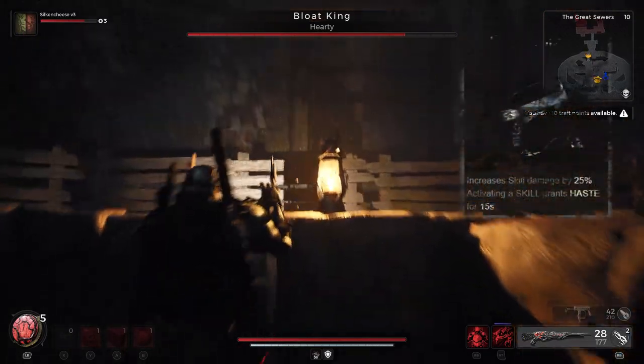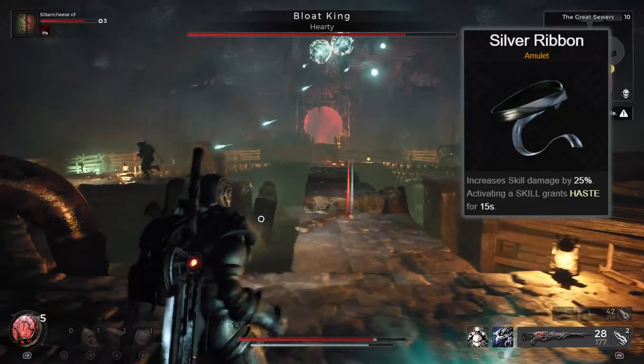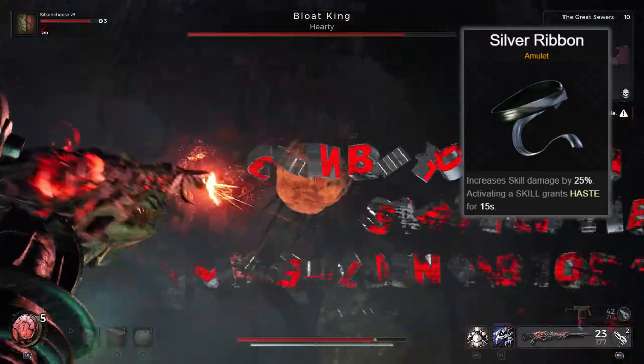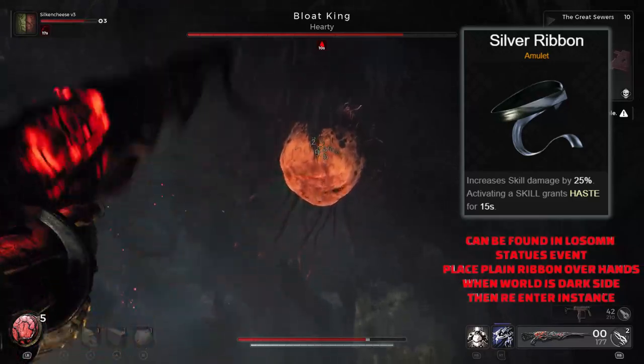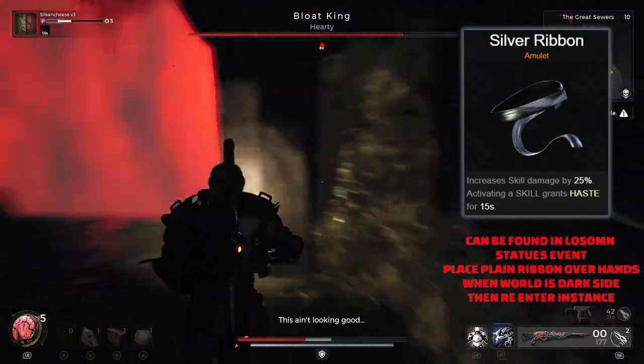Another amulet that's amazing for skill builds is the Silver Ribbon. It increases your skill damage by 25% and activating a skill grants you haste for 15 seconds. Easy to use and a nice little damage buffer for all of your skills.